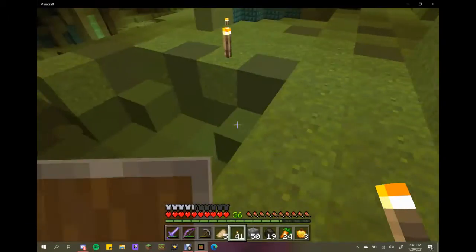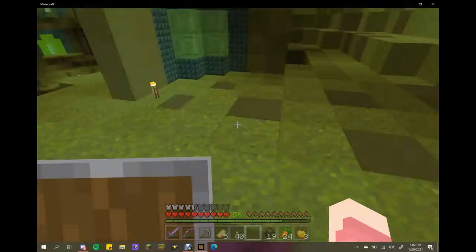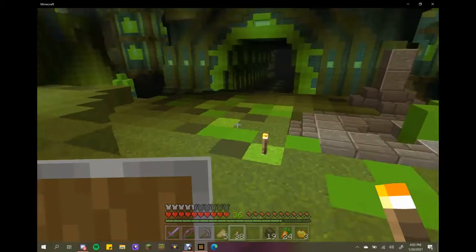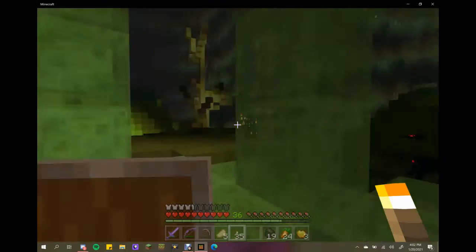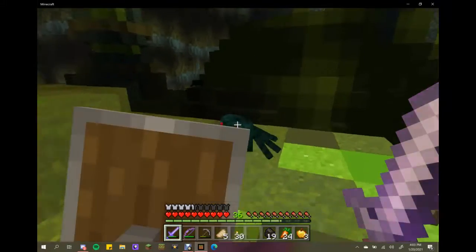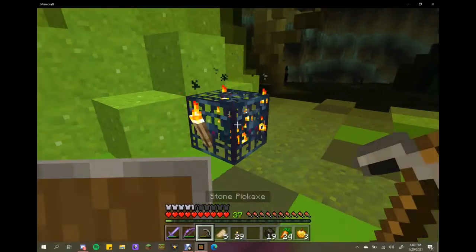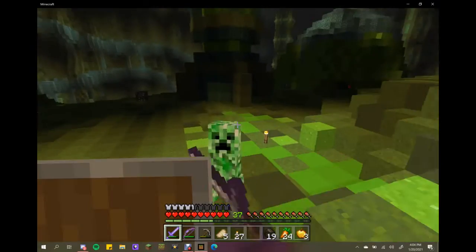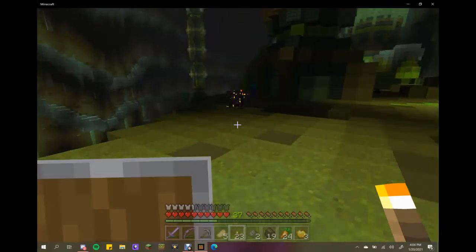Unfortunately didn't get him before he blew up, but we didn't sustain too much damage. I'm going to fill this in a little bit and get rid of some blocks from my inventory. There's kind of an interesting structure here — not sure what it is, just all kinds of interesting things around. Another spawner, and another one over there to light up. I think one might be a spider spawner and the other was the creeper — it didn't spawn though, which was good.